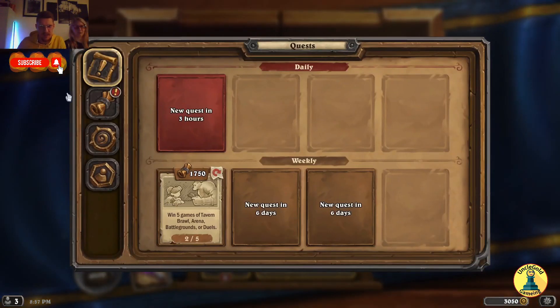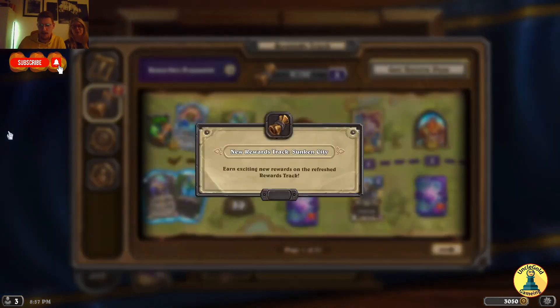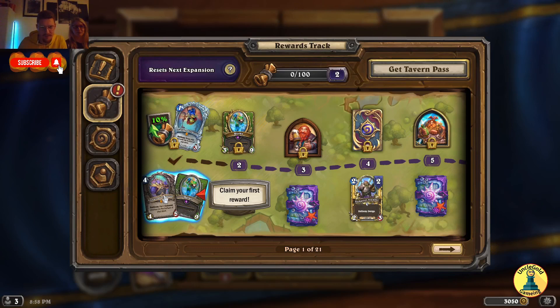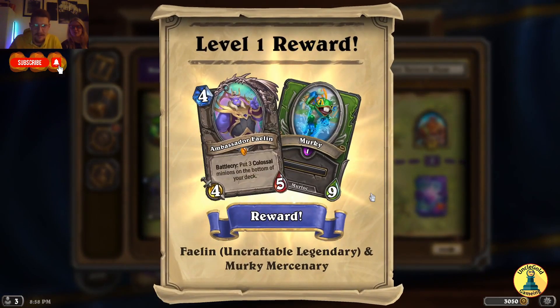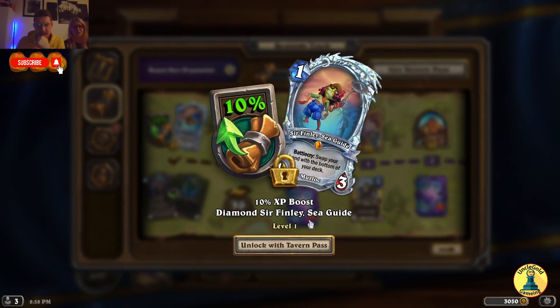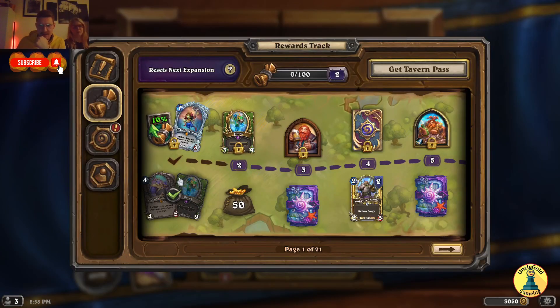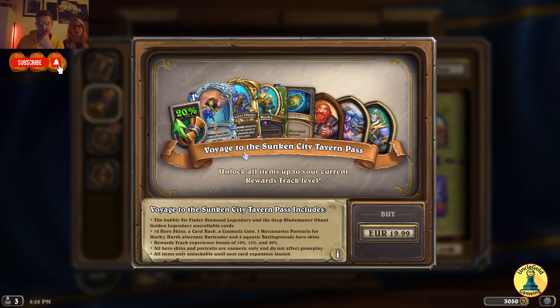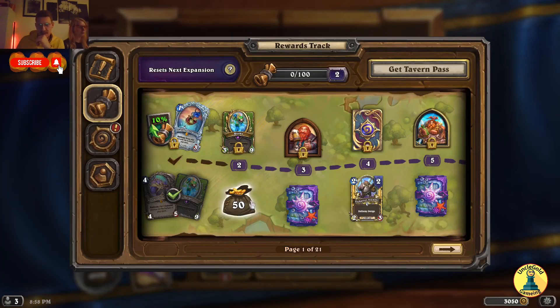What I want to do is check the new interface. New reward track — Sunken City. Earn exciting new rewards on the refreshed reward track, and 10 to 2. First one: Level one reward — put three Colossal minions on the bottom of your deck. And Filin is an uncraftable legendary. And we have the Murky Merchant — Mercenaries. If we bought the expansion pack, we'll get a 10% XP boost. Diamond Sir Findlay, Sea Guide — unlock with Tavern Pass.